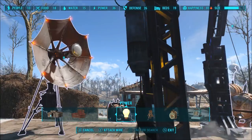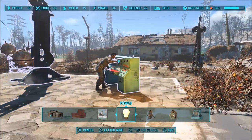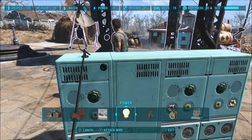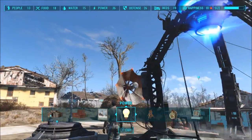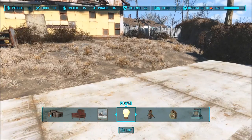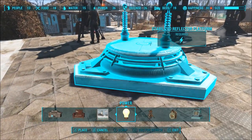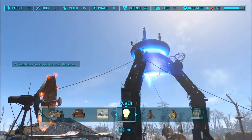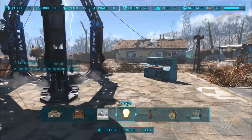Attach a wire to this one, attach a wire to this one, and attach a wire to the last one. It's all connected. Now, why isn't it working? Exit — grab this, move it here — done. See how easy that was? This took me forever to figure out.